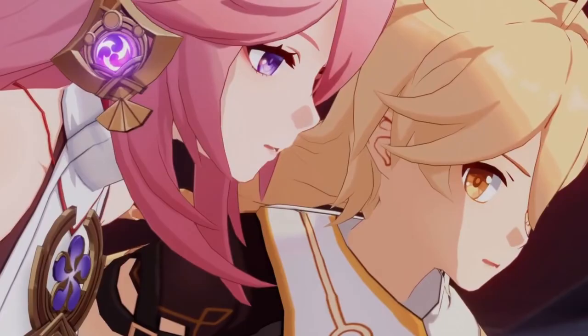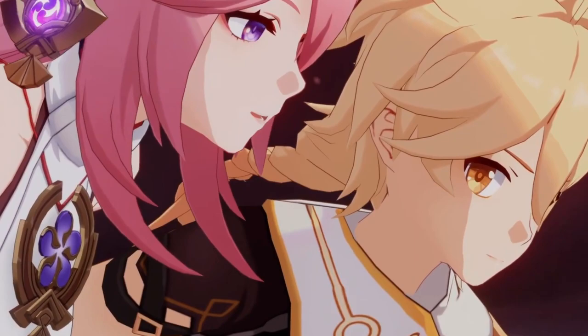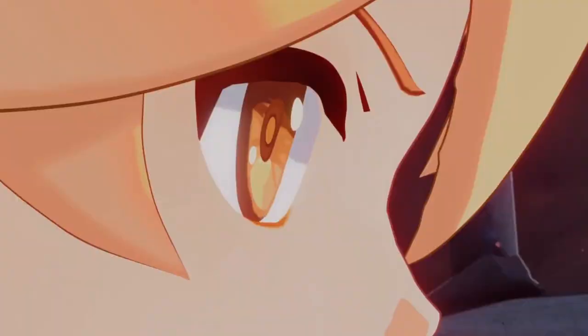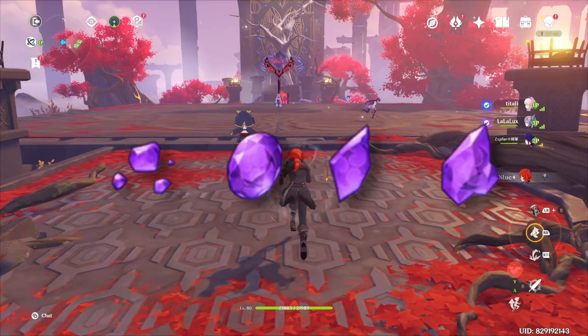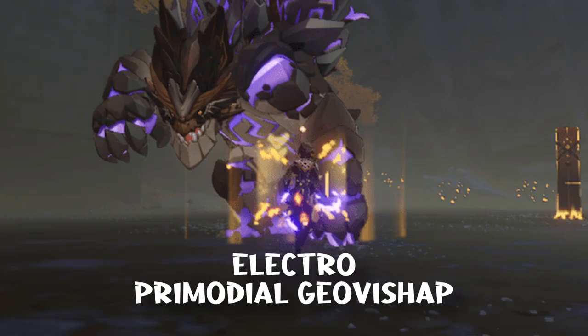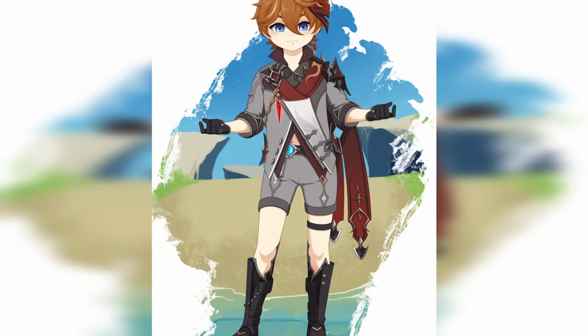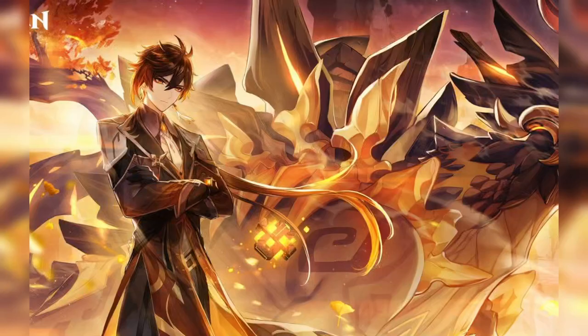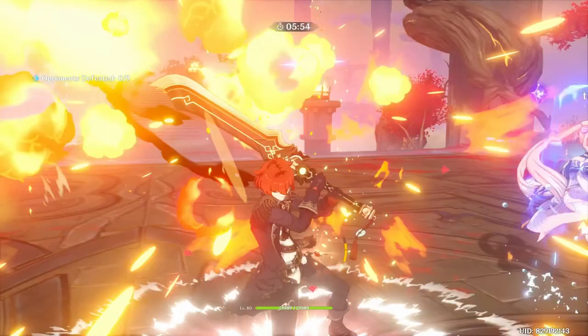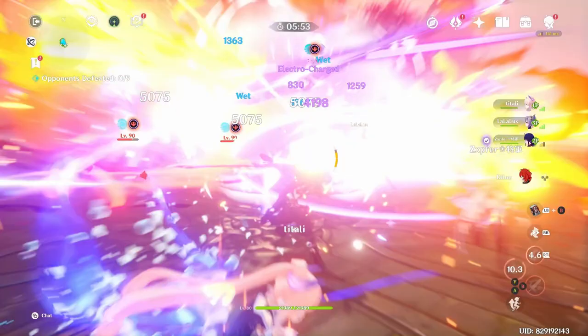Let's talk about her build first — keep in mind this is completely based on my opinion and is not official. Being an electro character, I will obviously suggest electro stones for ascension. These materials can be acquired by defeating bosses such as the Electro Hypostasis, the Thunder Manifestation, the Primordial Geo Vishap electro variant, and the electro version of Iachdahar. The ascension materials include the Vajrada Amethyst Sliver, Fragment, Chunk, and Gemstone.